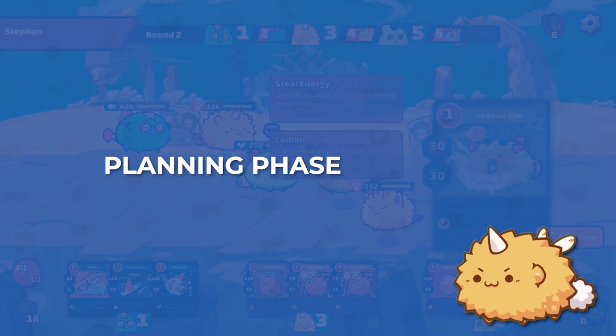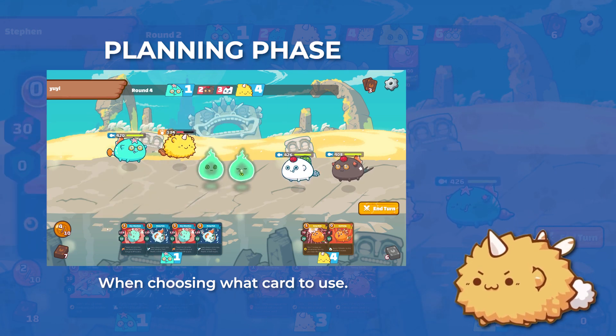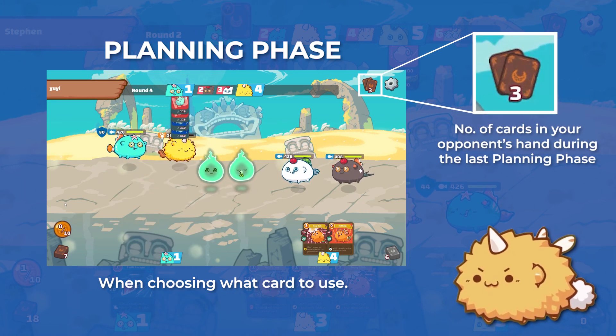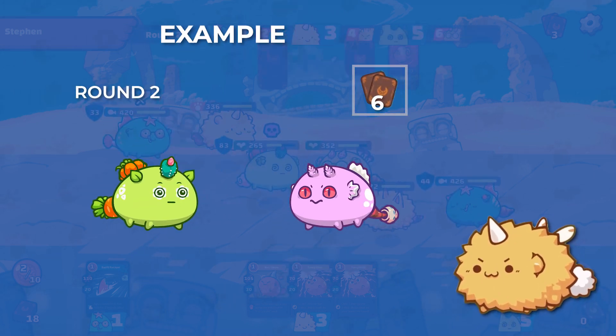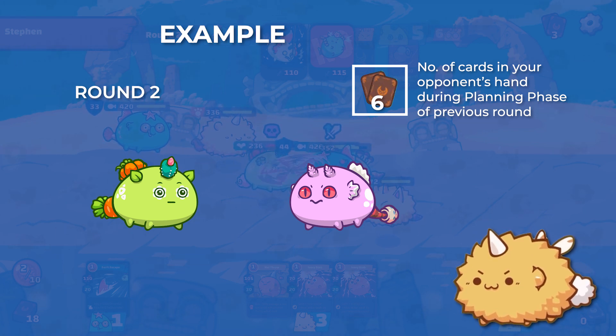Let's start with the Planning Phase. Planning Phase is a part of the round where you select what cards you want to play before hitting the enter button. In this phase, the top right card icon indicates the number of cards your opponent had in the previous Planning Phase. For example, let's say that you are in round 2 and the top right card icon shows the number 6 — this is the number of cards that your opponent had in round 1's Planning Phase.